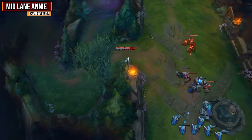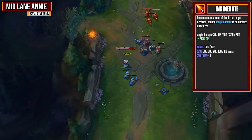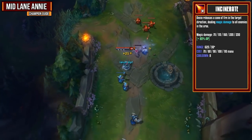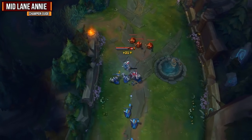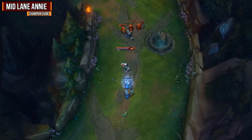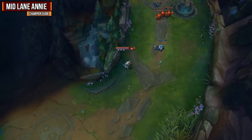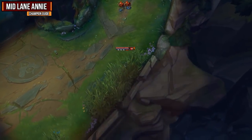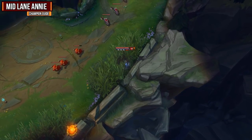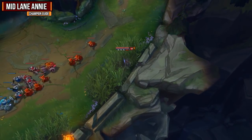Let's look at the W, Incinerate. Annie releases a cone of fire in the target direction dealing magic damage to all enemies in the area on an 85% AP ratio. It's got a pretty decent range of 625 and a 50 degree angle. This ability is great for wave clearing if there is a lot of wave pushing into your tower. It's also got that AOE range so in a teamfight it's great if you don't have your ultimate available to stun multiple targets. When going for harassment, landing a Q into a W followed by an auto attack is a great way to get off your Thunderlord's. We max it second after our Q.